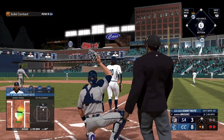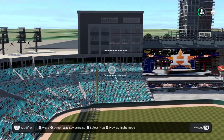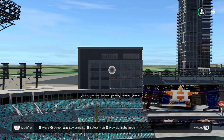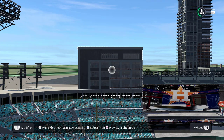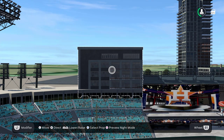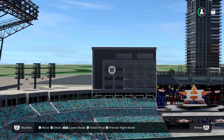Swing — crushes one to right field, way back and gone! Down the left field line we have two decks of seats with hotel rooms or suites right above it. I'm obsessed with buildings within stadiums or overlooking them — like in San Diego, or like Truist Park in Atlanta where buildings overlook the stadium. I think that looks awesome, so that's why I went ahead and added this.